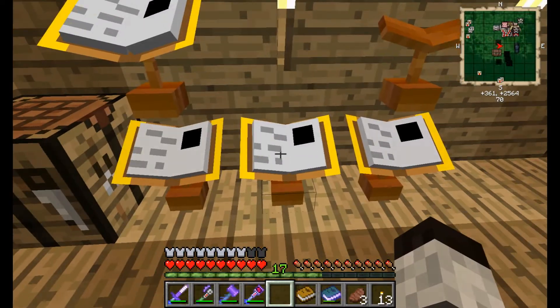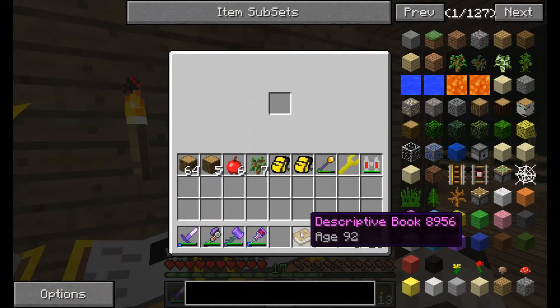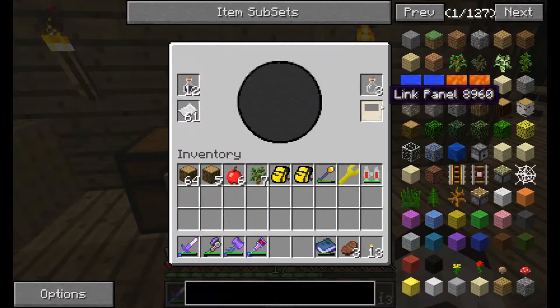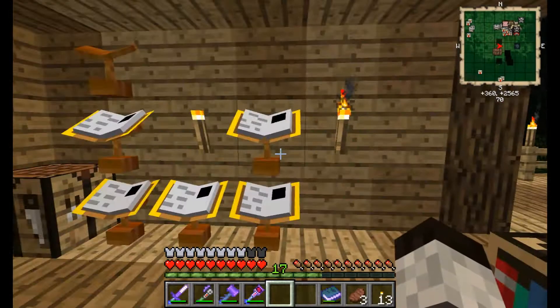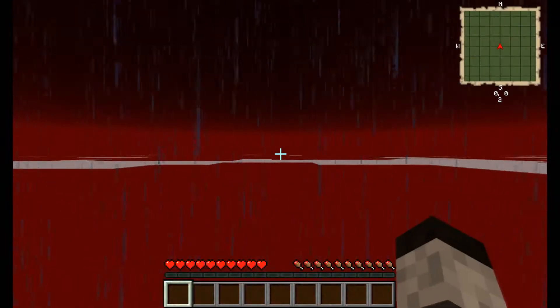These are all randomly generated. I came out of the dense ore world with my linking book so I was able to come back home. We just created this new one using a single link panel — that's all you need to start. We have absolutely no idea what we're going to see; it's all random, all up to chance. We're just going to click the black spot on the book stand and that's going to warp us in.